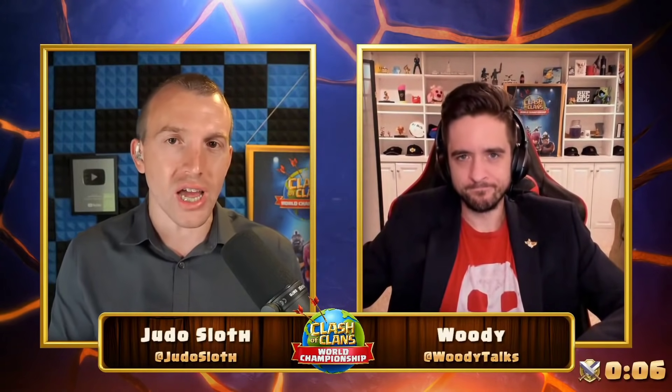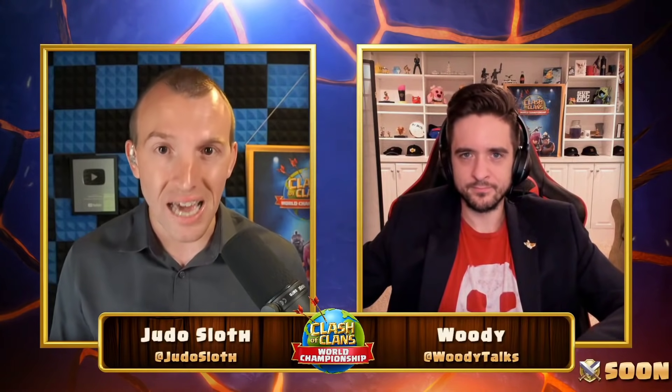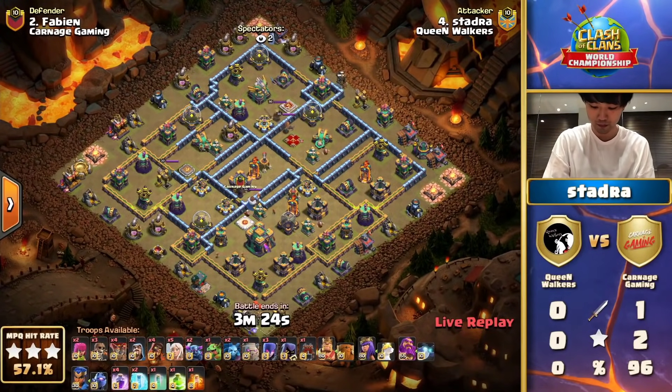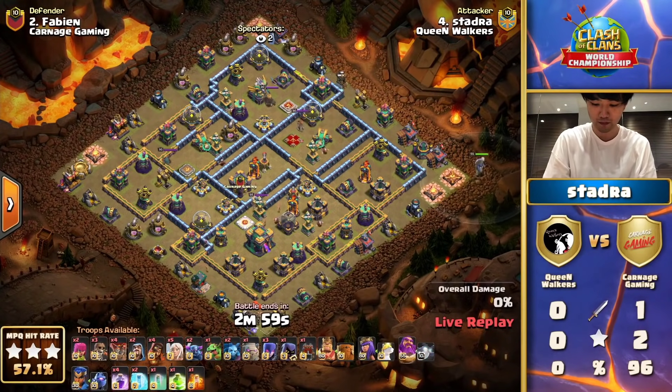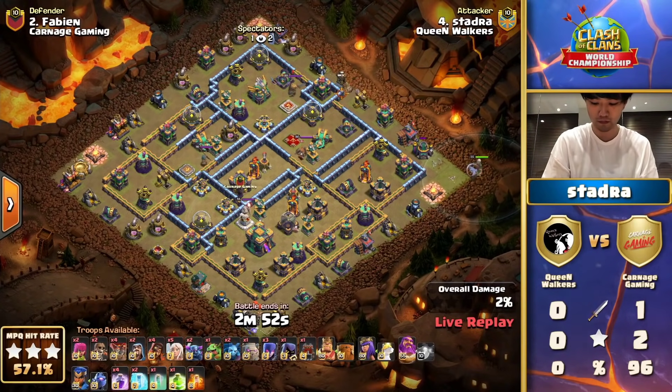It was a fantastic plan; the base was crushed. But at the end of the day, you only get three minutes, so it's not what Carnage Gaming needed. Queen Walkers need to take advantage of this — they did have a couple of lower-percentage attacks in their last war, so they need to make sure they get the three stars, because 96 is a pretty high bar. The Queen Walkers are three-star machines — they're coming in with a similar ground-based Pekka Smash strategy, but a little bulkier, choosing to bring a Golem.